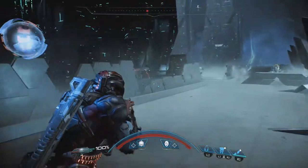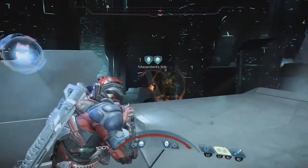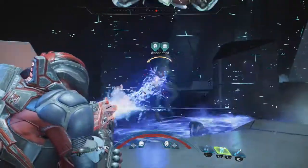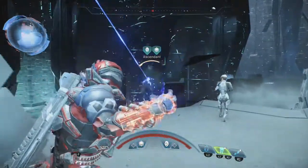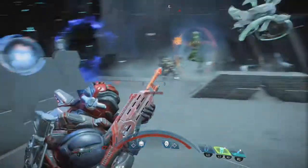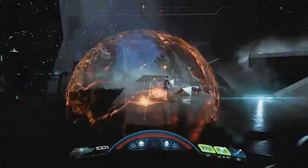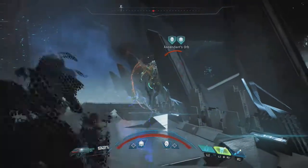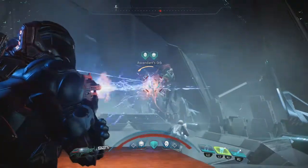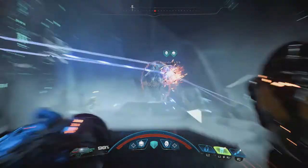The second move the Architect can do is shoot electrical orbs - four or five at a time - spread like grenades, indicated on your screen. If you're in those marked areas, the Architect shoots electrical orbs at them. You do not want to get hit by one of those; they will instantly kill you. I died once because of that - it just instantly killed me.